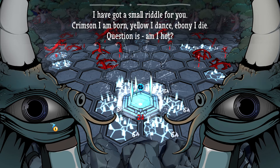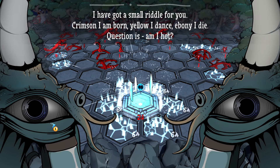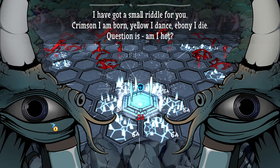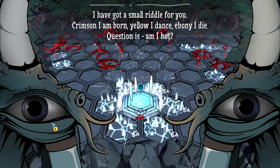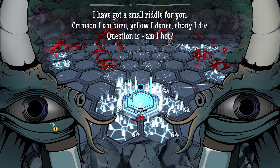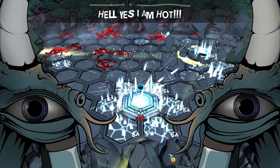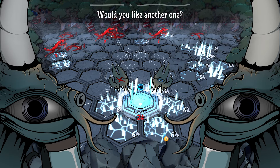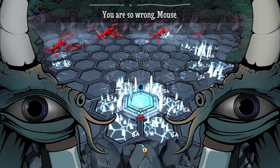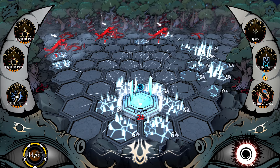What do you got to tell me, jerk? I've got a small riddle for you — crimson, I am born; yellow, I dance; ebony, I die. Question is, am I hot? Yeah, you sounded like you're describing fire. Oh yes, I am hot. Wow. Would you like another one? No. You were so wrong, mouse. That's kind of rude.